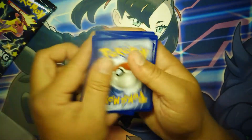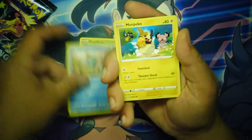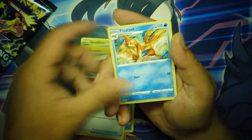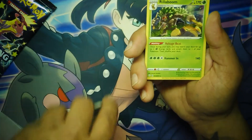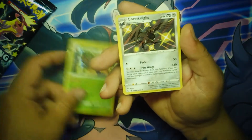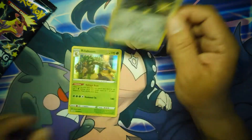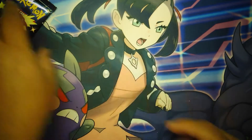We're gonna swap these two because I think there's some goodness right there — I felt a little texture so we'll save it for the last card. Darkness, Rusted Shield, Float Stone, Wacky — boom! I felt the texture — a Corviknight, shiny baby! Shiny! Doing good with these boxes — and a really nice holo too.